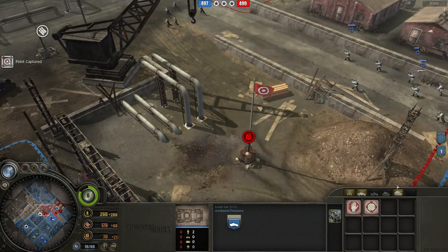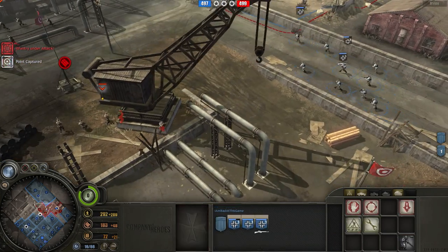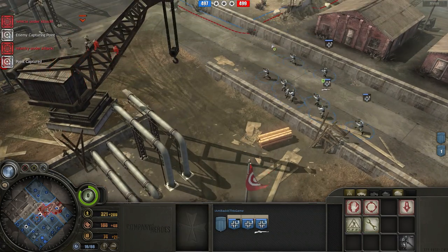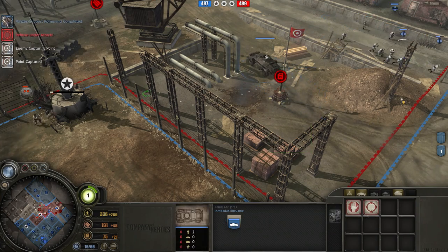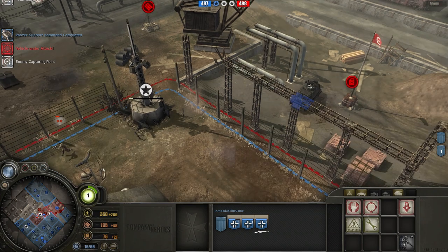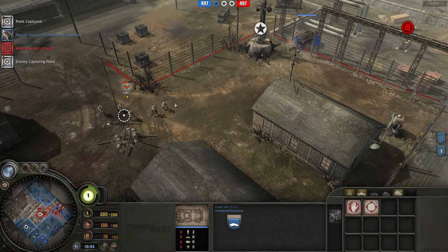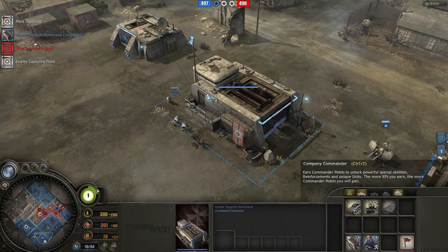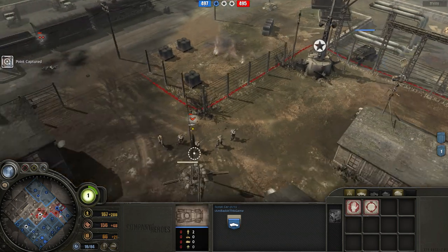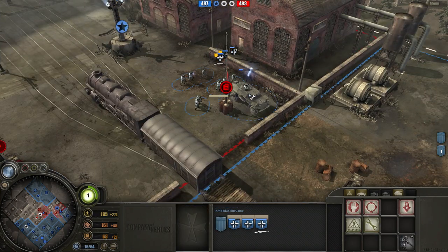That is kind of where this shines - you can run away with your scout cars and make him chase you. You can capture points really quickly with scout cars because you'll have two scout cars and a Kettenkrad, so you'll have three capturing units as your Panzer Grenadiers do the fighting. Your scout cars can fight as well - they can one-on-one handle a Tommy squad maybe 60 percent of the time, so you still have to watch your scout cars in case they don't survive against the Tommy squad, which is the infantry section.